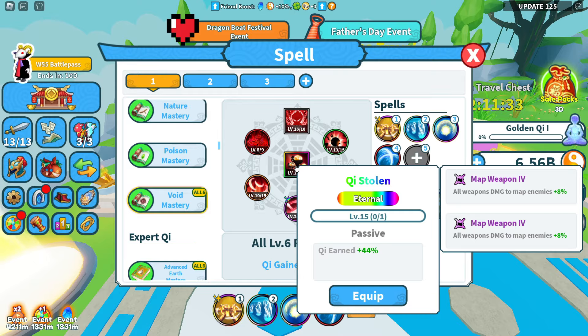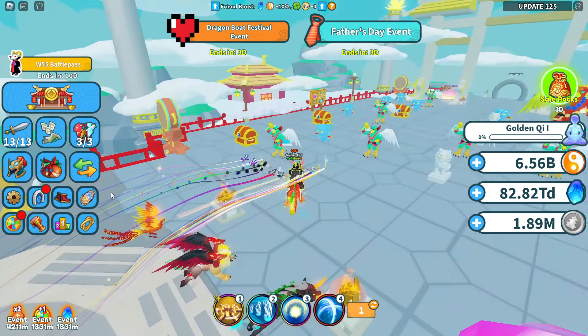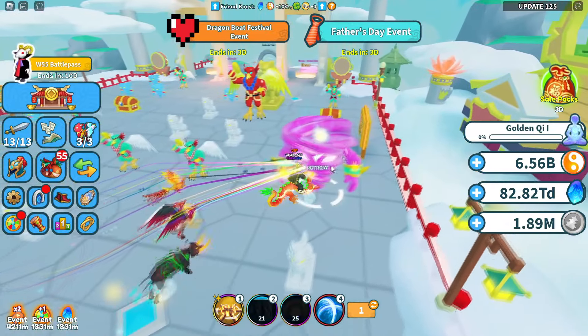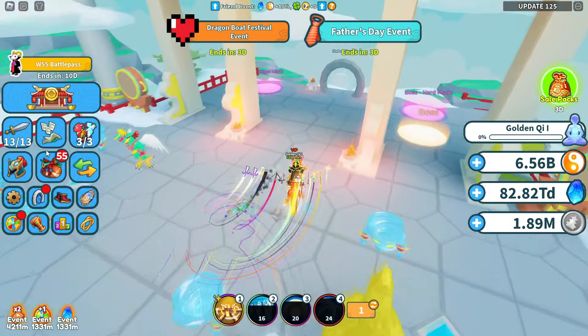This spell is called Chi Stolen, found in world 11 Skylands — it's going to be a very hard drop to get, but you'll get it from fighting megas. If you fight these megas over and over, you will eventually get that chi stolen spell. Currently my chi stolen spell gives me 44% chi, and you can max it out to get even more chi.